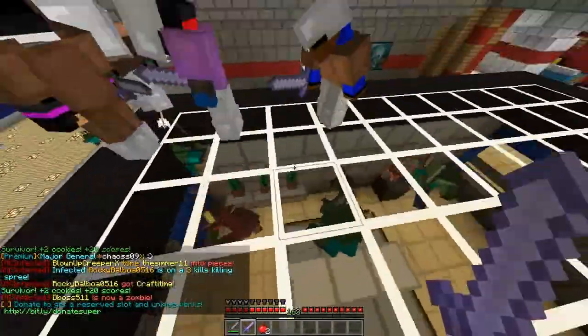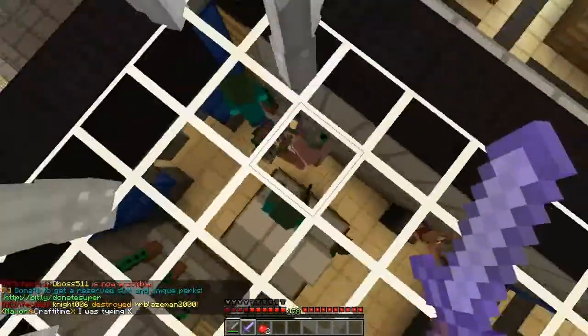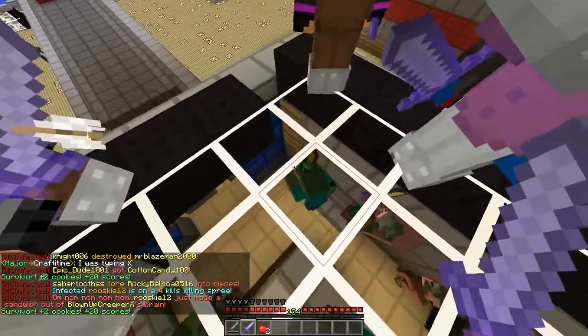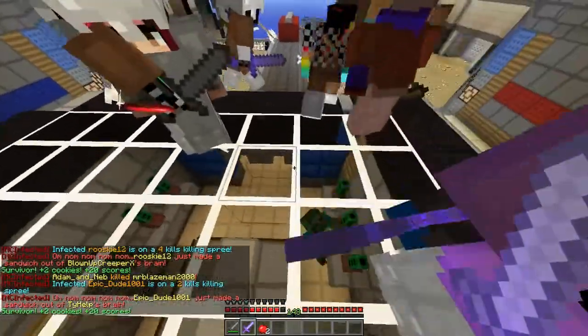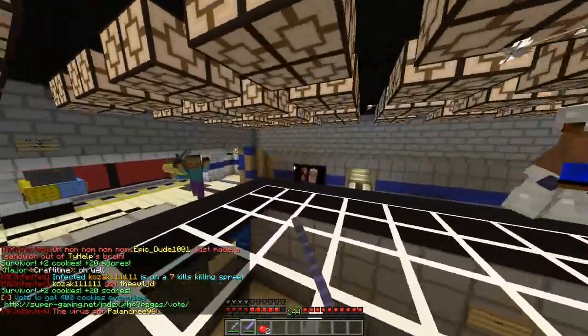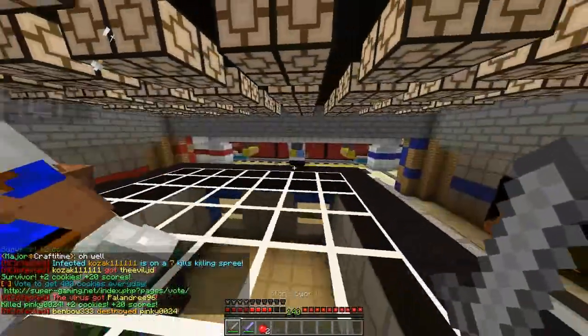Zombies get wooden swords, and that's pretty much it. Mother zombies, as you can see, are the zombie pigmen and they've got a golden sword, and then the zombies have the wooden swords. What's cool is it actually shows them punching and swinging at you. There are also skeletons in this.